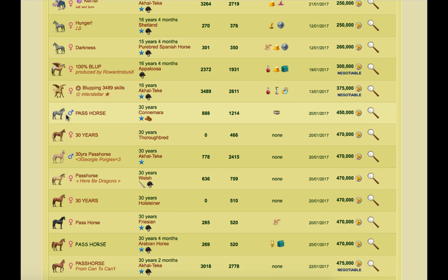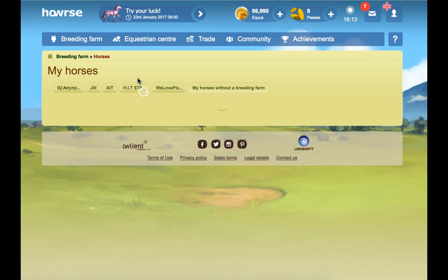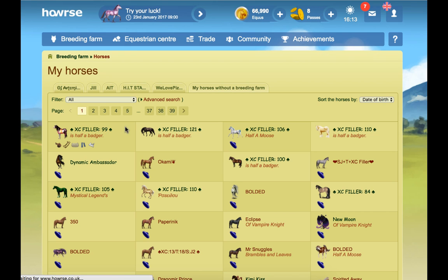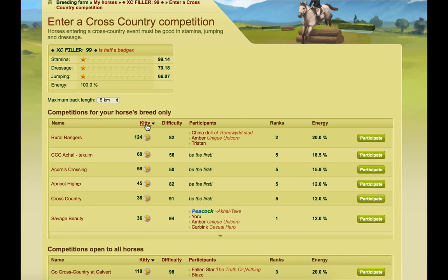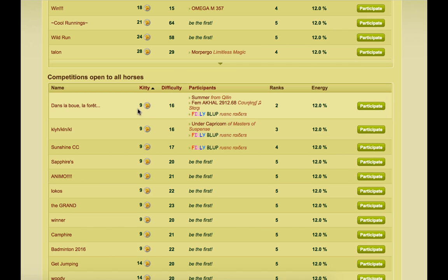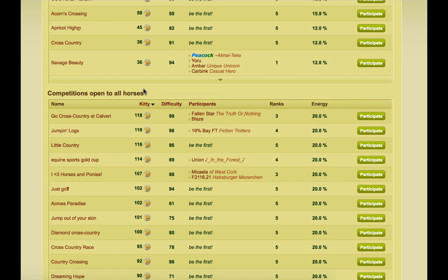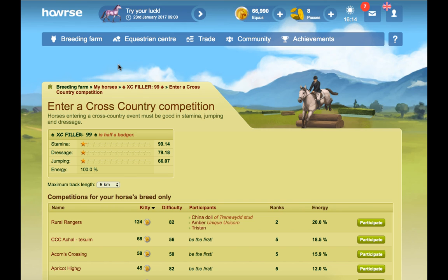Entering lots of contests and competitions daily with horses is important. If you're using the auto perk with VIP, that's going to be a lot easier. I'd suggest going for competitions with the highest kitty possible — sort by the kitty because then you're more likely to get a larger chunk of Equus, rather than spending time entering ones where you could only get up to nine, which is a waste of your time. You'd be much better going for higher ones. Also, some divines have much higher kitties for winnings, so if you have any divines, put them into competitions.